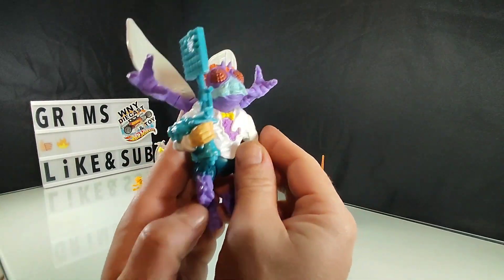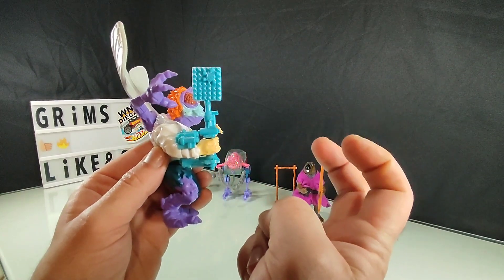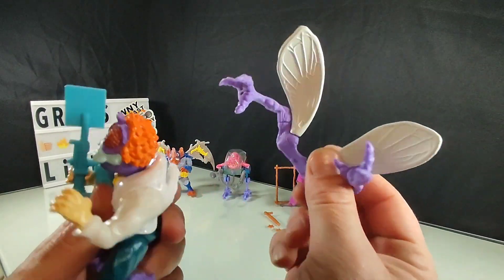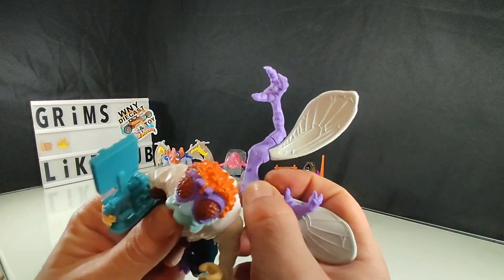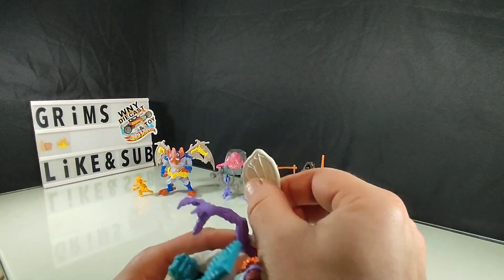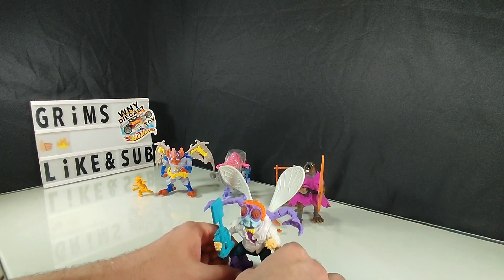First off we got our Baxter Stockman, which didn't come with many accessories. He just has his Turtle Swatter weapon here, already on his arm. That's because he has these additional fly arms and wings that can be easily attached or detached, so technically that's part of his weapon accessories. And they all slightly articulate. Not too snazzy. I liked this guy when I was younger.